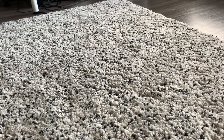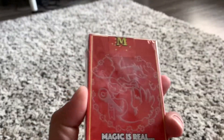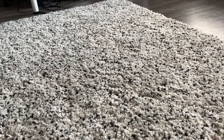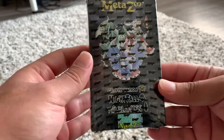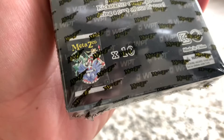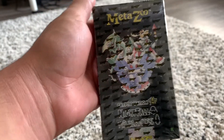And then we got these three playing card sets. They have playing cards in them and there should be one holo inside. And then we got the most important thing of all — the Cryptid Nation, Nightfall, Wilderness MetaZoo poker cards. There's 10 packs, they look exactly like that, and there's one card in each. So we shall open it up and see what we get.